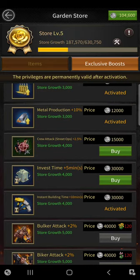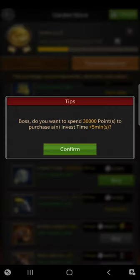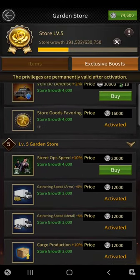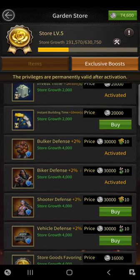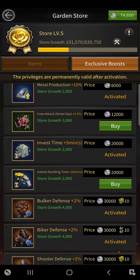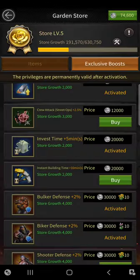Once you do have the points, go ahead and buy the stuff you want for your account. In this case this is my farm account so I've pretty much bought everything I need already, but I'm going to go ahead and buy some more stuff because why not — I've got a bunch of points.